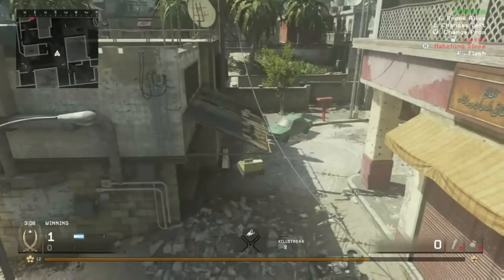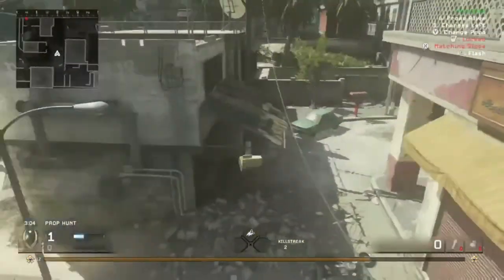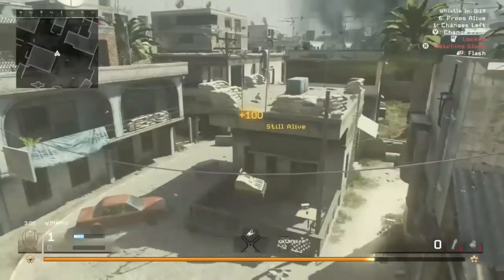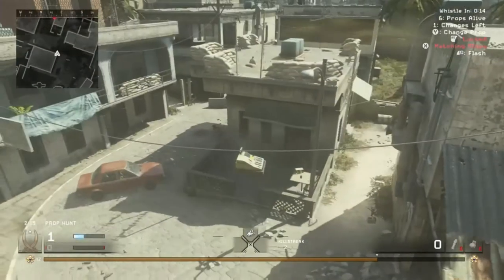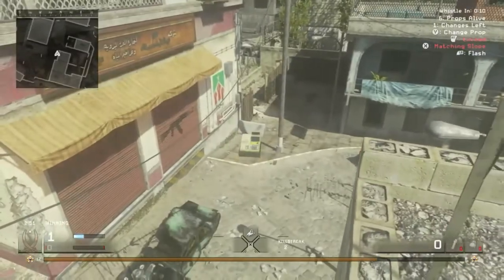One guy was even on top of the building and looked straight at me and didn't realize it was me. Whenever you're in this position, make sure you don't move around — don't use your left analog stick because that will make you drop down. You can still use your flash and change props if you want, just don't use the left analog stick. If you do drop, you can get back into it very easily.